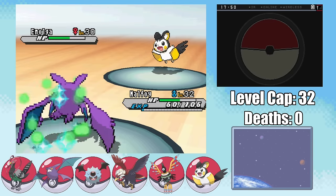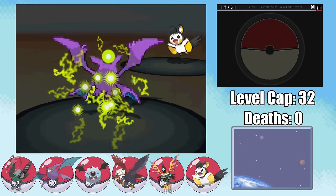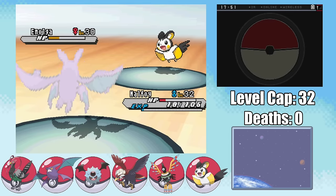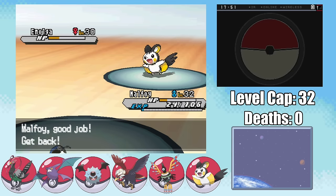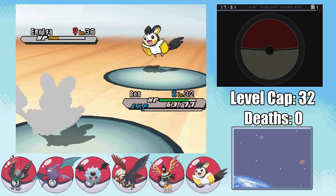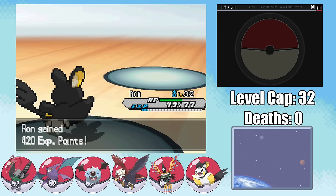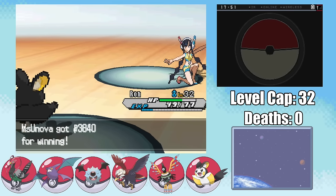I can't switch out since Zebstrika has Pursuit, but it ends up getting a critical hit anyway, leaving me at 16 HP, and I can take it out with a Psybeam. This pins me in a terrible position since Emolga has Pursuit, I can't switch out, and it's gonna outspeed with a Volt Switch anyway, so Trelawney is unfortunately gonna have to get sacked. I might have survived if the Zebstrika didn't get a crit, but so it goes in Nuzlockes. I've still got Light Screen up and a few turns to try to get some Bite flinches with Malfoy.